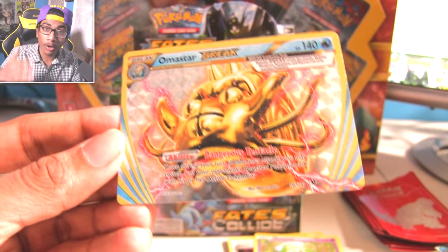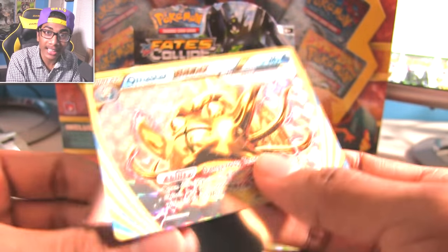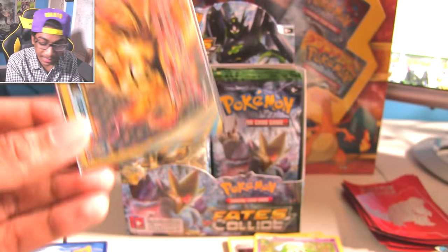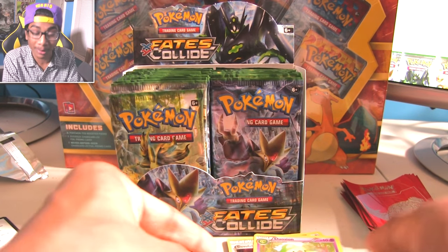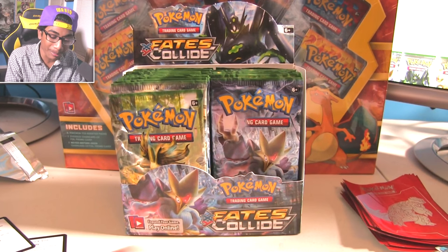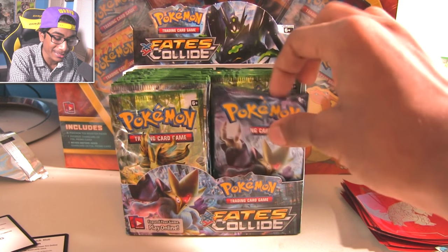We got the full Reuniclus evolution line in the pack too. And Omastar - that dangerous tentacle and that Break pattern. Dude, we pulled a normal holo, we pulled an EX, we pulled a Mega Alakazam full art, and then we pulled an Omastar Break. We're pretty much getting the base pieces of what you want from a good booster box.